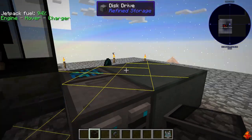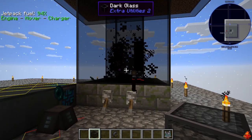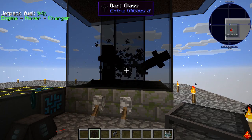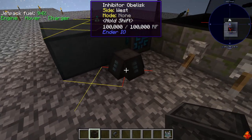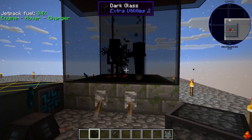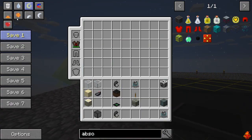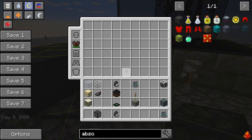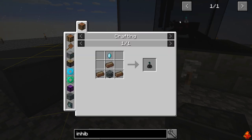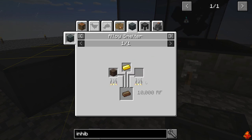One other thing I recommend: obviously you're spawning a lot of mobs, and one of those types is endermen. They're extremely frustrating because they don't like to stay where they are - they will teleport. If you get an inhibitor obelisk, that'll prevent them from teleporting out when they first take damage. Otherwise you're going to have endermen crawling all over your place, moving blocks - really frustrating to deal with.